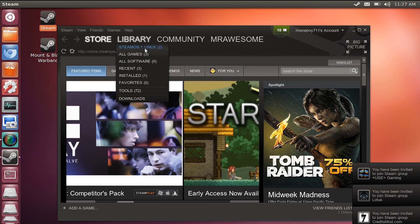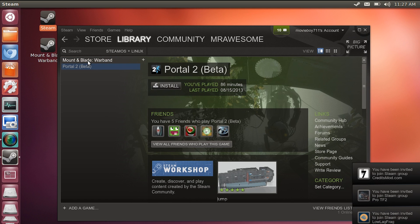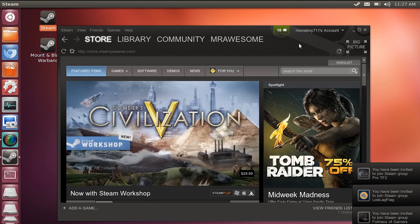As far as games go, you're limited to games that are compatible with Linux OS. While that might be only one-third of your library, some big-name titles such as Team Fortress 2, Left 4 Dead, and Portal are available.